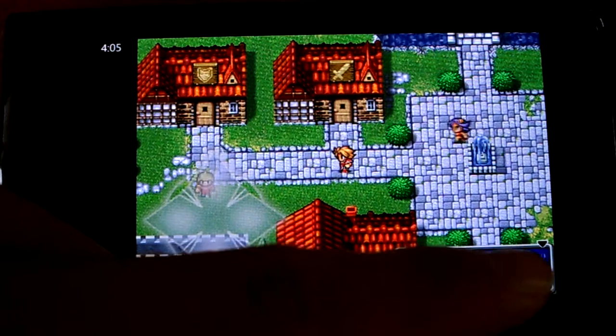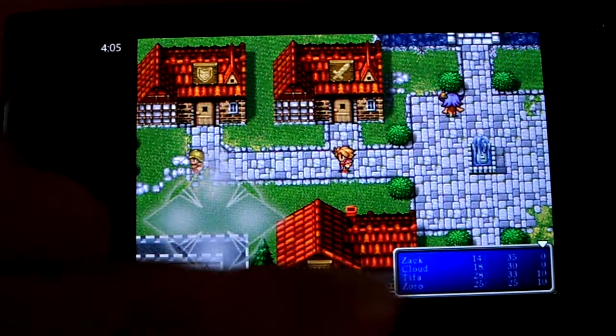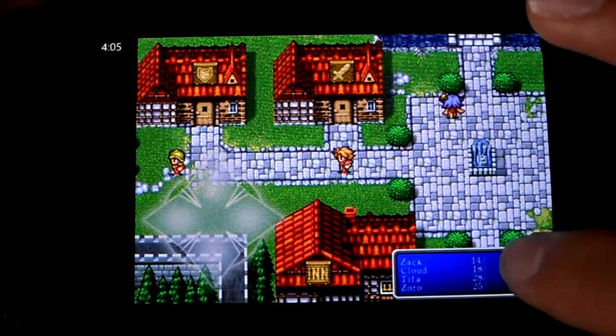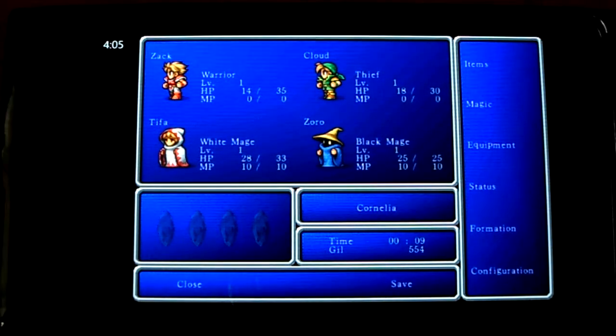One thing to note: the back button is the way to quit the game, so don't press that. The pause button is actually here where it shows your character's HP. You can see you get your items, magic, equipment, status, formation, and configuration.